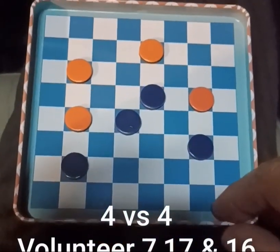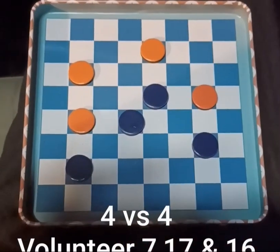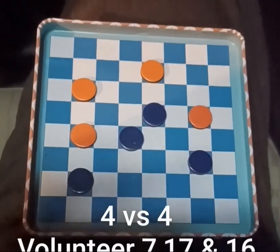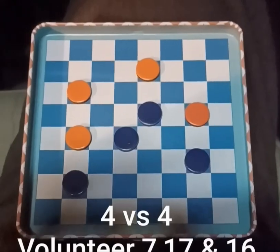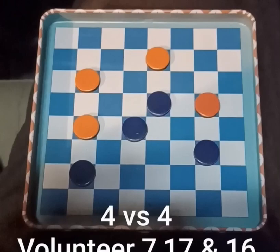You just fill in the blank for them: the magician in blue is on 15 and 18. It's the volunteer's move, and either way they go, if they're not smart, the magician will be in a position to do a double jump with their next move.